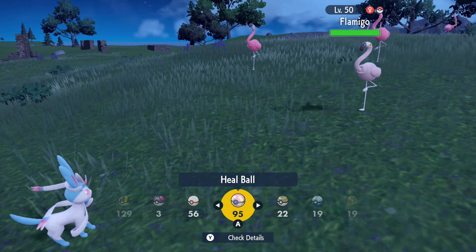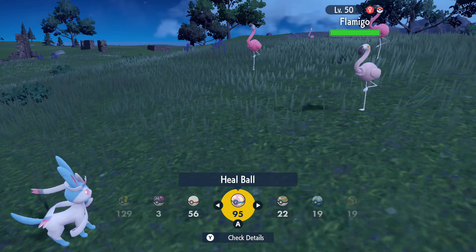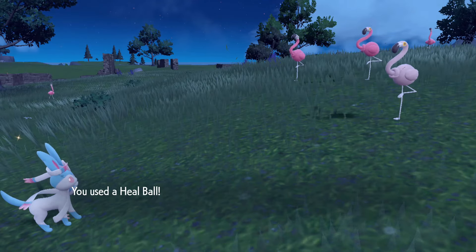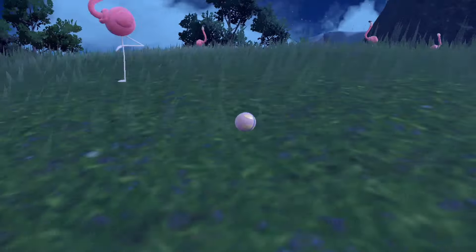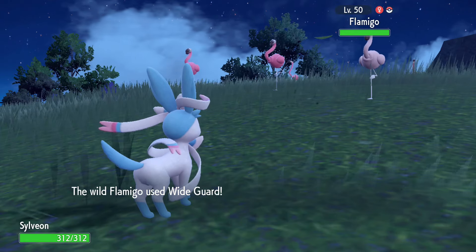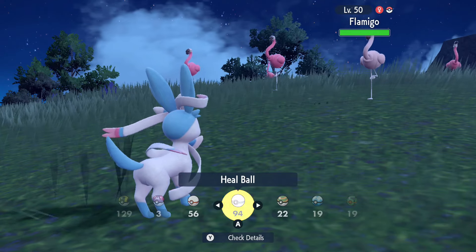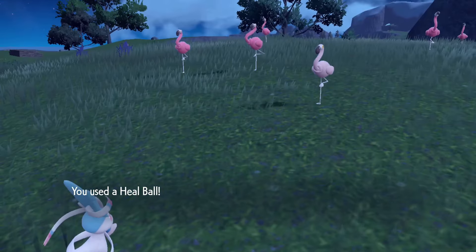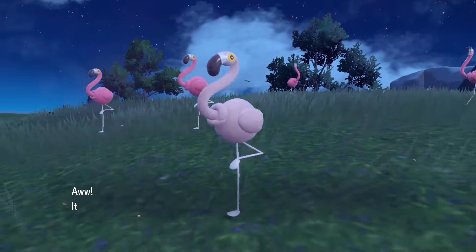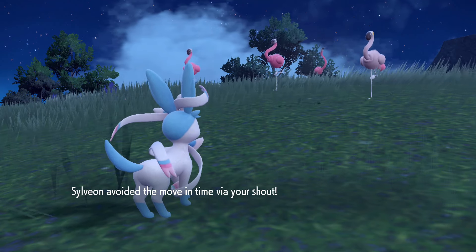Obviously I think you guys know what I'm going to try to catch this thing in — it's going to be a Heal Ball. The pink and the yellow are going to pair super nicely with this one. So let's go ahead and throw it. I feel like I also have to say shiny Flamigo turns like the perfect shade of baby pink — it's so so nice. I actually didn't realize for a little bit that Flamigo's shiny turned this color. I thought it would maybe end up being more of an orange sort of colorway, but the actual baby pink just looks so so good. The right shade of pink. I prefer it more over the hot pink if I'm being honest. So this is going to be a really nice one to have crossed off the list.